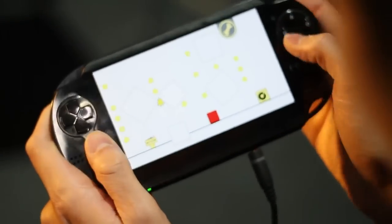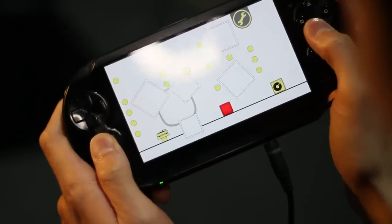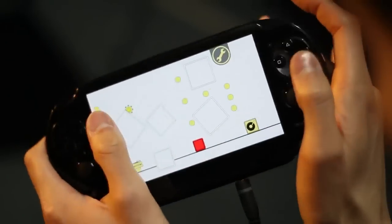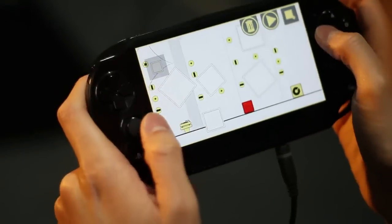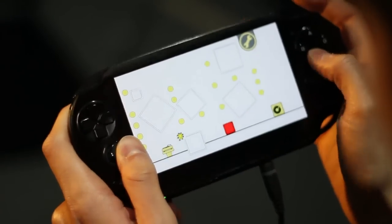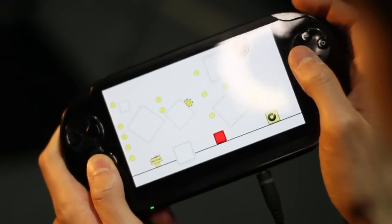It's super simple. I just press a button and I'm already playing it, play-testing it. So that note looks like it's probably impossible to get. You can just add another thing in there, try it again. It's super simple.